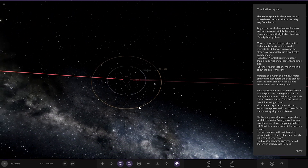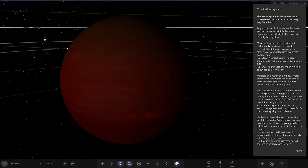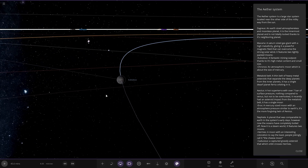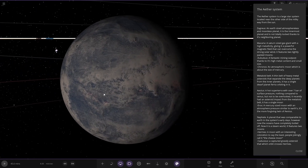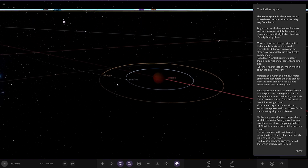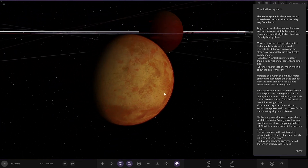Next up we've got Macaria — a Saturn-sized gas giant with a high metallicity, giving it a powerful magnetic field that can overcome strong solar wind. It features two tidally packed moons. So next up we've got Ubalus — a fantastic mining outpost with high metal content and small size. And then Kronos, an atmosphere-less moon about the size of Mercury.